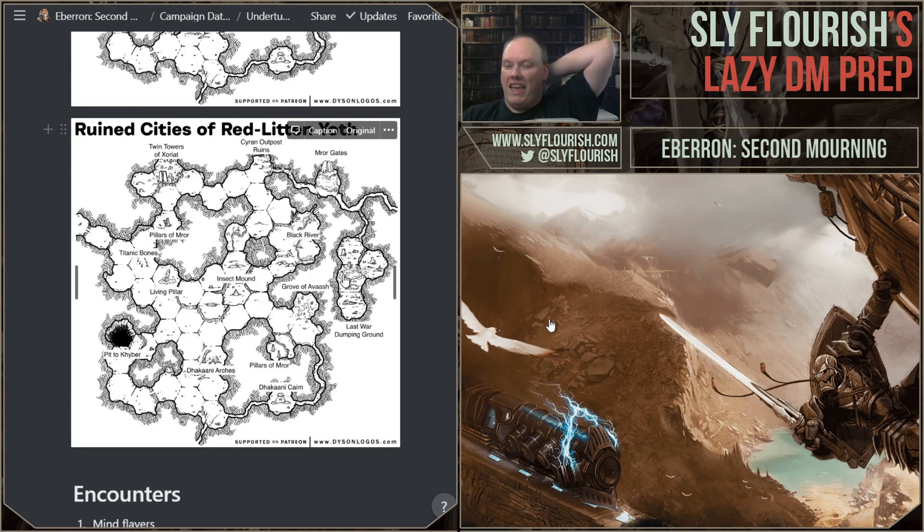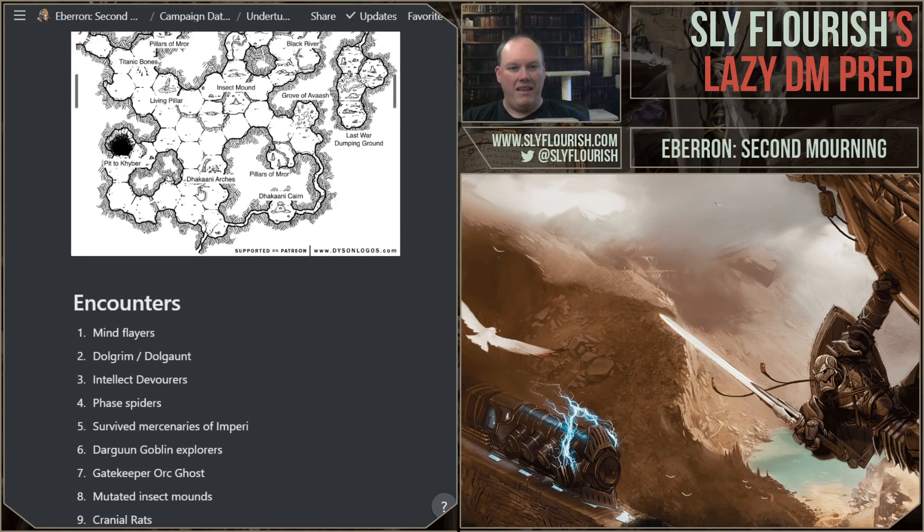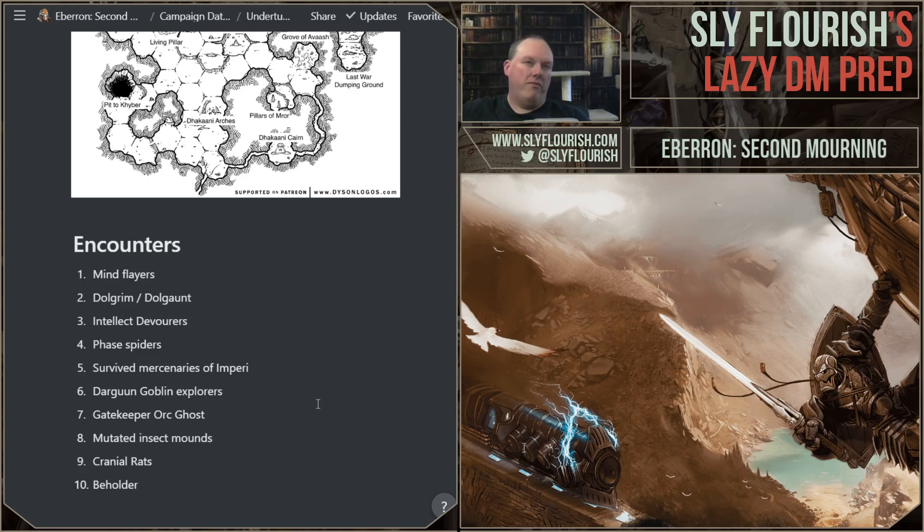They headed down into the shaft and started crawling through the under tunnels. They saw the Dakani arches, the insect mound, avoided the Black River, went to the outpost ruins, skipped the moregates, and made it to the Warforged dumping ground. They saw a beholder with a million Dolgrim coming up from a big pit — that scared the hell out of them. They met a ghost of the Gatekeepers, an orc group. I had rolled that encounter — great Gatekeeper orc ghost — and reskinned it to show the legend of the Gatekeepers, who kept the Daelkyr bound down in Khyber. I'm trying to kitchen-sink as much Eberron flavor as I can.